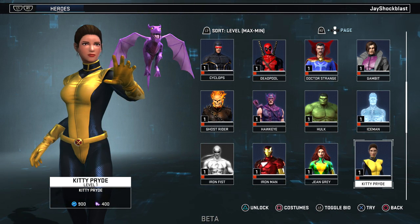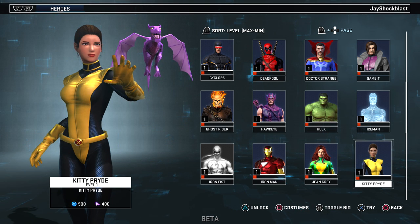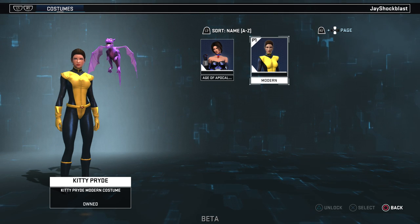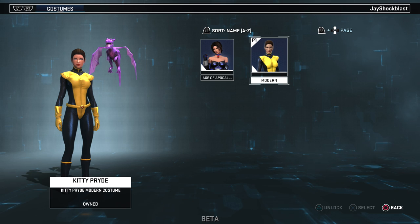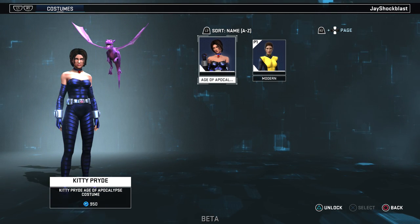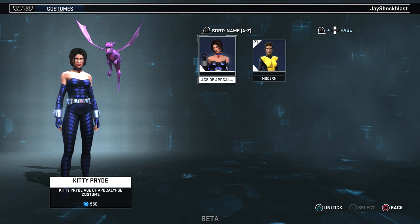Next we have Kitty Pryde — I think that's Lockheed, her dragon. There's her modern costume, and I'm surprised she didn't get a Star-Lord costume yet. There's also her Age of Apocalypse costume.